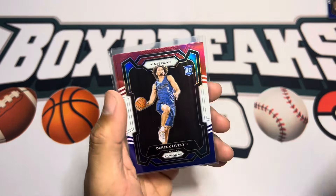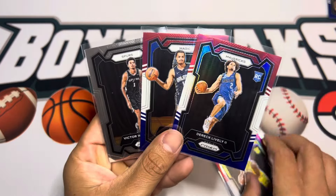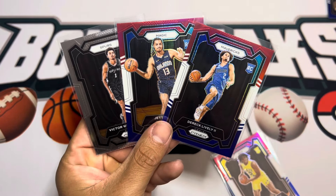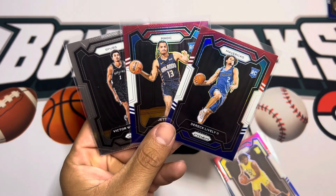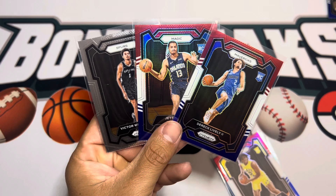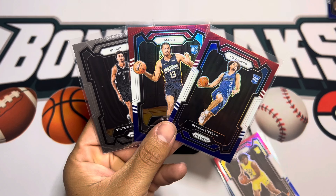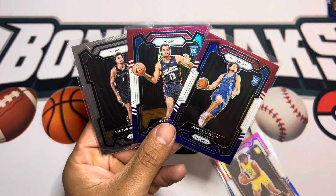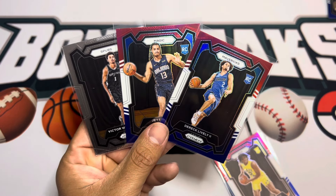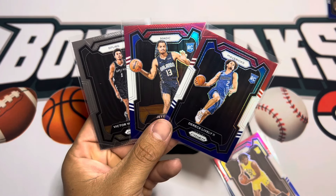So overall: Sensabaugh red, white, and blue, silver Emergent Lively base, red, white, and blue Walker silver, Lively red, white, and blue, Jett Howard, then the base Wimby. Pretty solid for four cellos. Let me know what you think is better value — two cellos/value packs or one blaster. I like the value packs; you get a little more color and opportunity. Let me know what you're excited for in the rest of the basketball season. I thought it'd be Wolves and Celtics, but unless the Wolves pull out game three, it's probably going to be Mavs and Celtics. Drop a like, sub to the channel, and I'll see you next time.